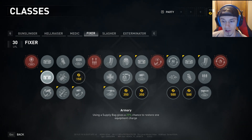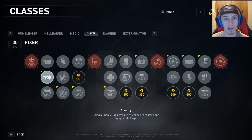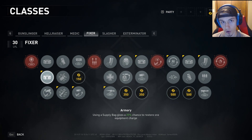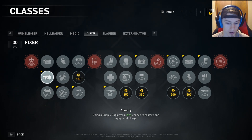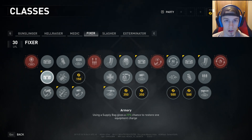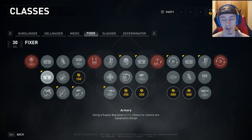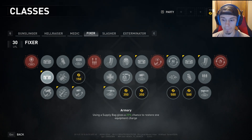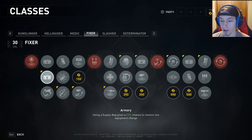First off, we have Armory: using a supply bag gives a 25% chance to restore one equipment charge. This is fantastic right off the bat. For veteran players familiar with sixth gold difficulty, you know that fixer masking grenade and medics take priority on supply bags because they have the best equipment to ensure your survival. What Armory does is allow everyone else to have a chance to proc their equipment, especially those of you that don't run Pickpocket. It also gives your masking grenade fixers and medics even more chances to proc their equipment.